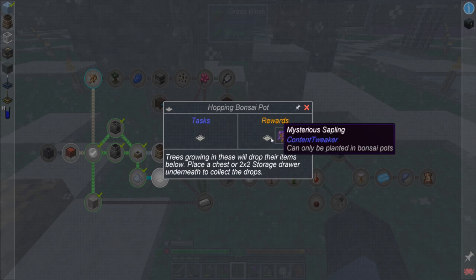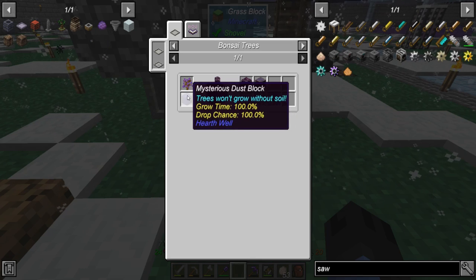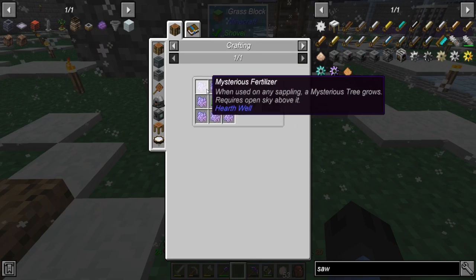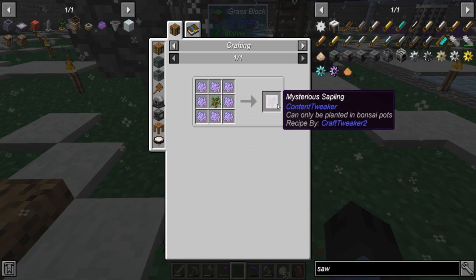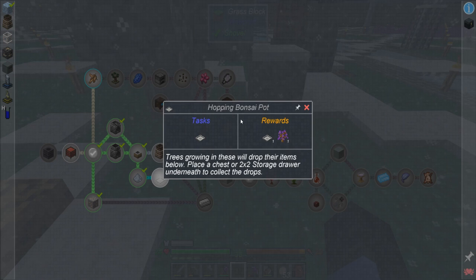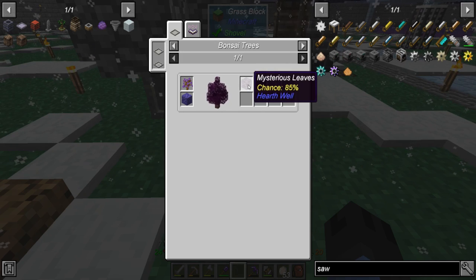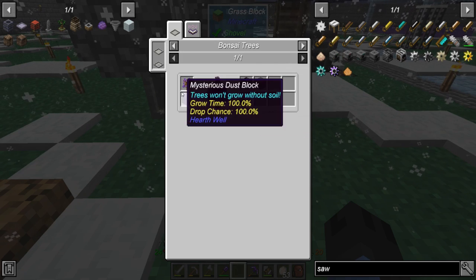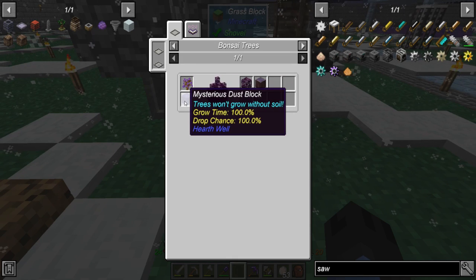Oh wow — okay, this is new. Usually you can't craft these saplings. That'll be nice so we can get automatic leaves. It means we have basically an unlimited supply of crystals without doing much effort.